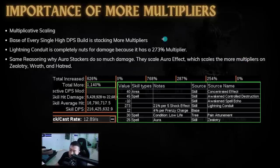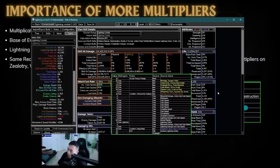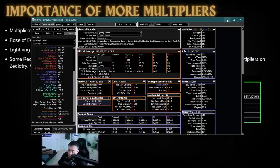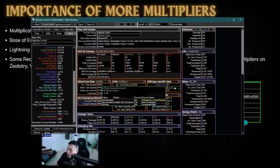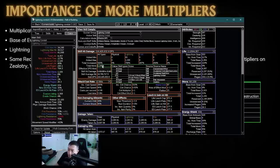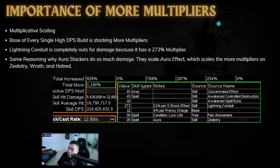I really want to stress this because a lot of people ask me how a build gets so much damage — it's all about multiplicative scaling. The base of every single high DPS build is stacking as many more multipliers as possible. That's why an aura stacker does so much damage — the aura stacker is scaling aura effect on a more multiplier with Wrath, Zealotry, and even Hatred double dipping through conversion. Lightning Conduit is a special case because the skill already has a 273% more multiplier just from having max shock, making it immediately out of control.